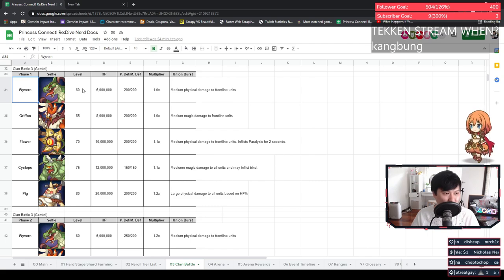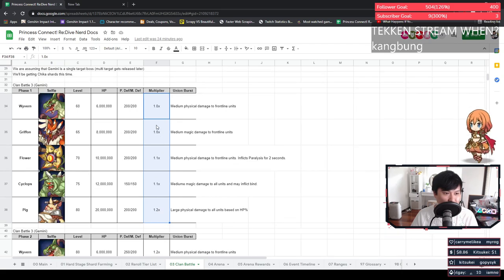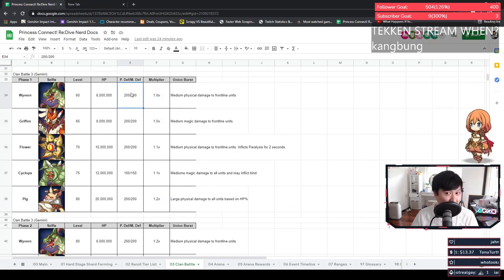The first run-through should be pretty straightforward — super easy from rank 60 to 80. The boss levels have not increased, but your own rank has increased, so while the bosses stayed the same strength, you've grown stronger. HP values are 6, 8, 10, 12, and 20 million — exactly the same as last CB. Multipliers are the same as well. Looking at the pdef and mdef values, it's all around 200 consistently, which tells me that magic teams are probably not going to thrive in Phase 1 since there's really only one source of magic defense down.